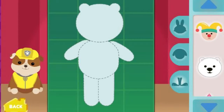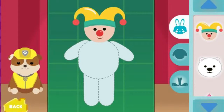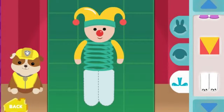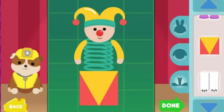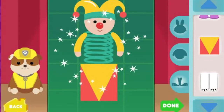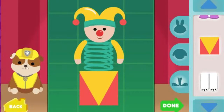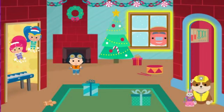Rubble is helping Santa build the most pawsome toys ever — amazing! You can pick bodies and legs too! Click the green done button to watch your toy come to life.